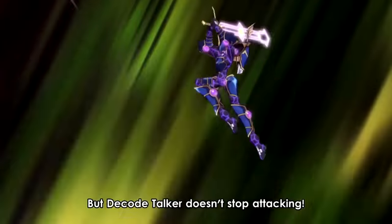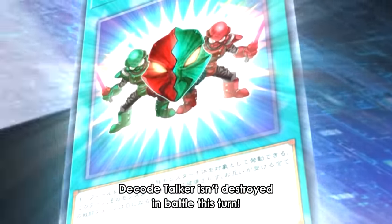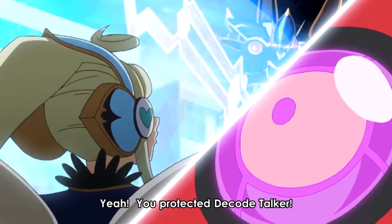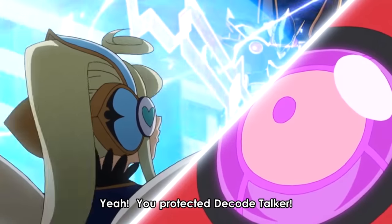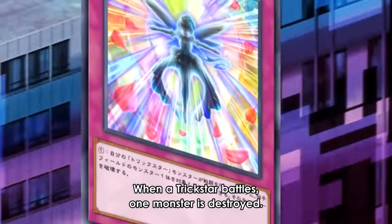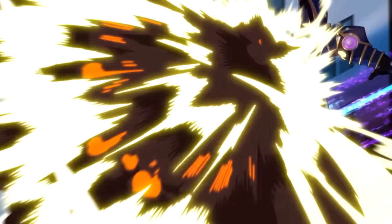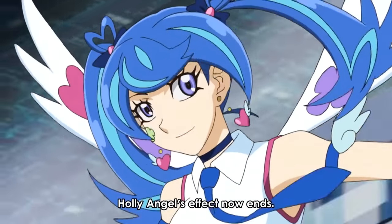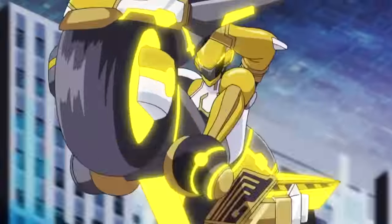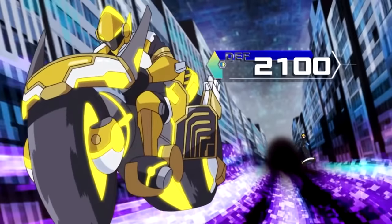Playmaker's Decode Talker is about to be destroyed by the battle. Luckily, he activates his Quick Play spell Security Block, which prevents his monster from being destroyed in battle and reduces any battle damage to zero. However, since a Trickstar monster battled, Blue Angel activates her final trap, Trickstar Scatter, destroying Decode Talker. But Playmaker has one final move — since a Cyberse-type Link monster was destroyed, he can special summon his Salvagent Driver from his hand. With no main phase 2 in Speed Duels, Playmaker must end his turn here.